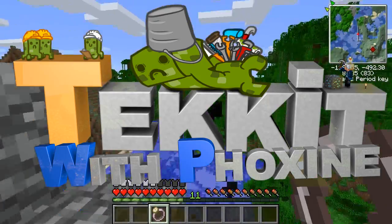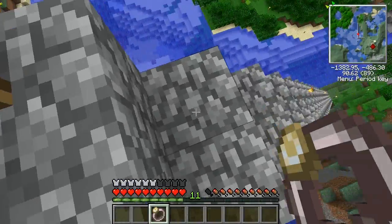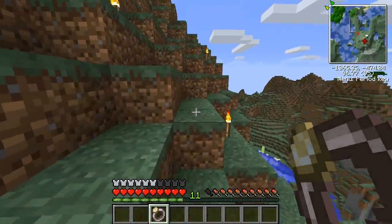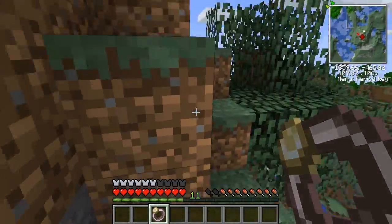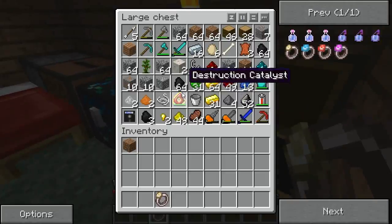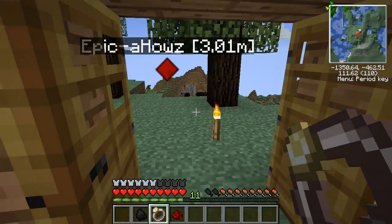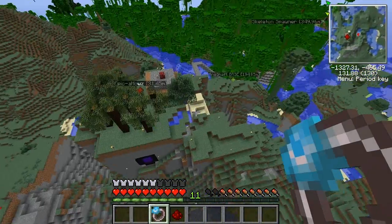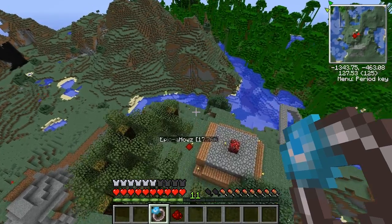Alright guys, welcome back to more Techits - my let's play of this mod that leaves me confused at the end of every episode with weird noises everywhere. Since the last episode I've been doing research on the Swift Gale - or Swift Wolf Rendering Gale, I'll call it the Swift Gale for convenience. This thing is apparently very buggy in single player, and apparently it will only work if there is coal in your inventory.